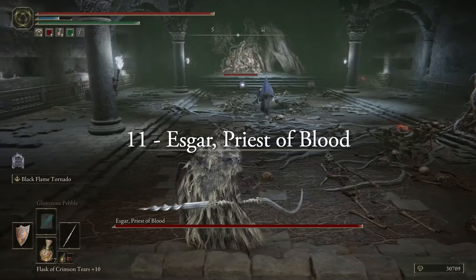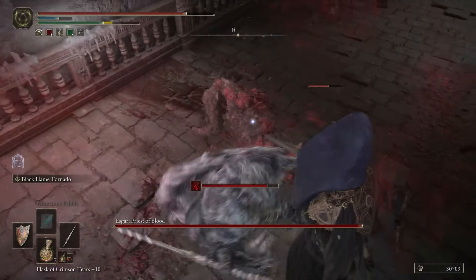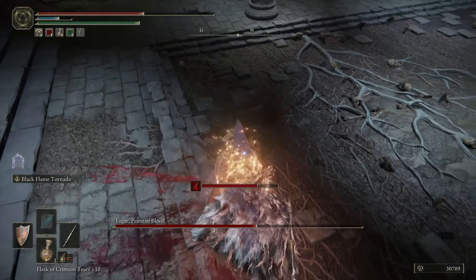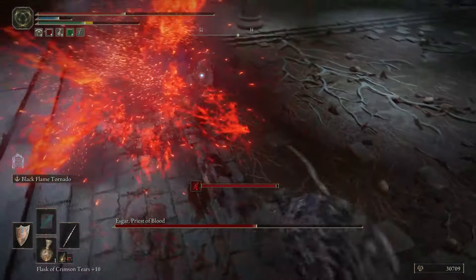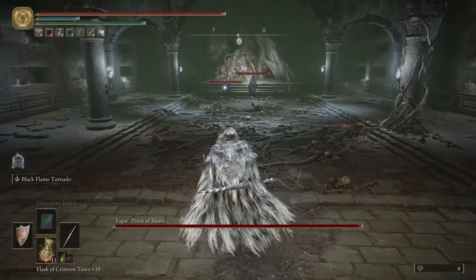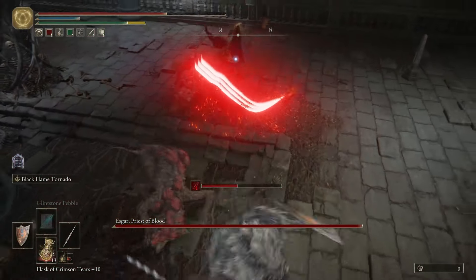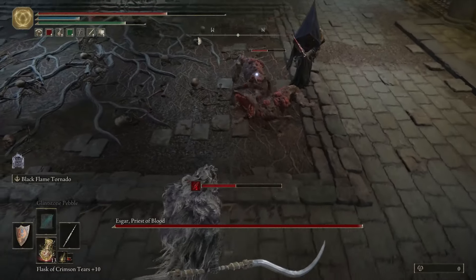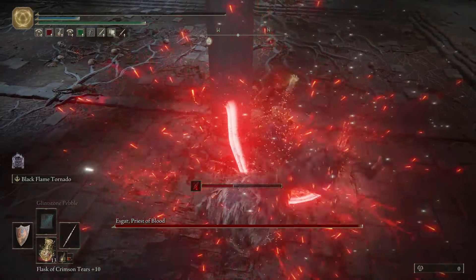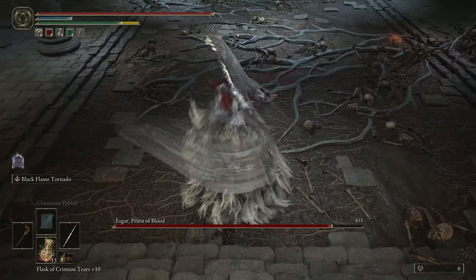At number 11 we have Esker, Priest of Blood, found in the Leyndell Catacombs. I have a bit of a love-hate relationship with Esker. On one hand, I adore his design — the pyramid head cowl that covers his face is absolutely fierce. I actually enjoy his bleed-based moveset with the Reduvia and the various blood incantations — they keep me on my toes, and I can't just block every attack lest I end up hemorrhaging. The issue, as you can see from my footage, are his dogs. He has two of them, and they're about as irritating as you'd expect — they get in the way and help build up bleed. It's just very artificial gank territory. So on my winning run I went big brain and equipped the Beast Repellent Torch — the dogs never moved in, and I was able to kill Esker without much issue.